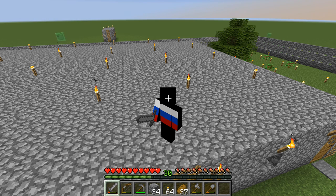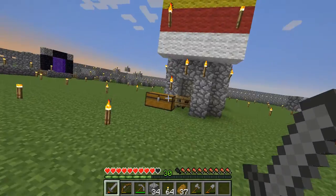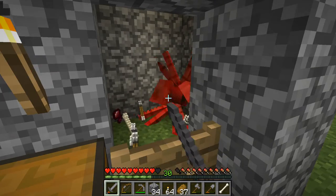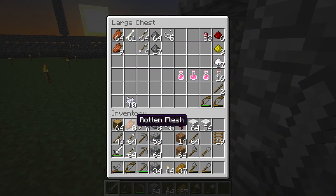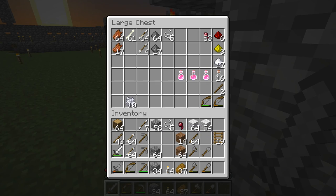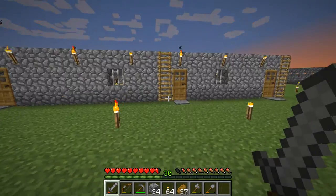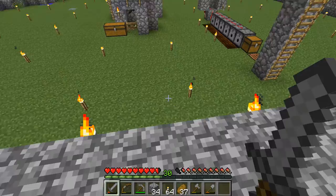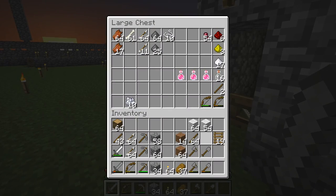Hello everyone, this is Minecraftalex here and welcome to episode 19 of Minecraft Vanilla Superflat Survival. I'm going to show you the achievements I've made off-camera. I have actually finally discovered a nether fortress, which is really amazing because we can now fight some blazes, get wither skeleton skulls, and awesome stuff like that. I can also make that potion stand I've been wanting to make for a very long time in Superflat.